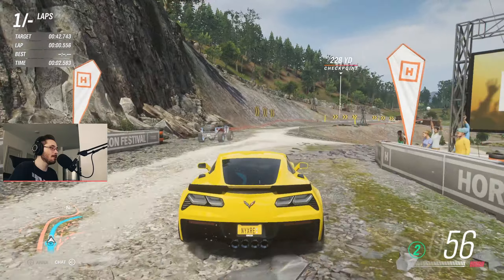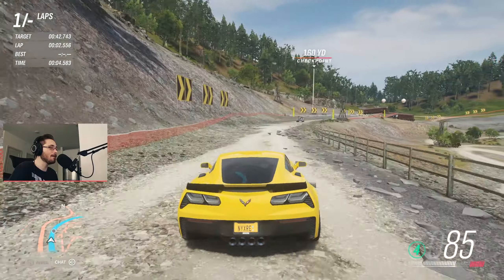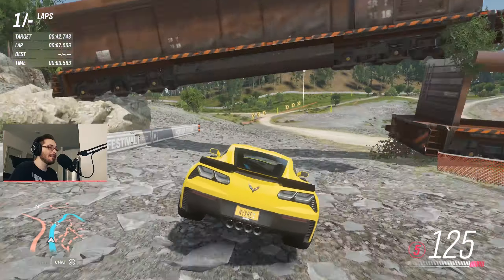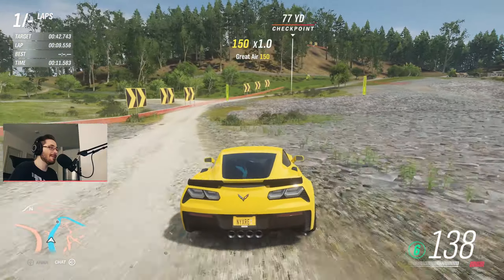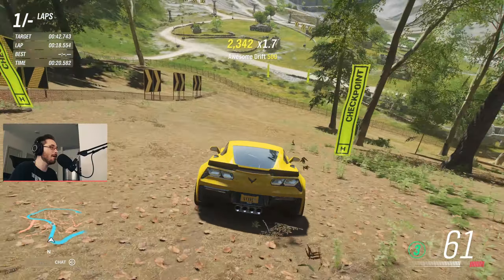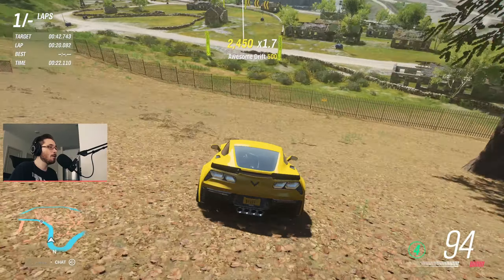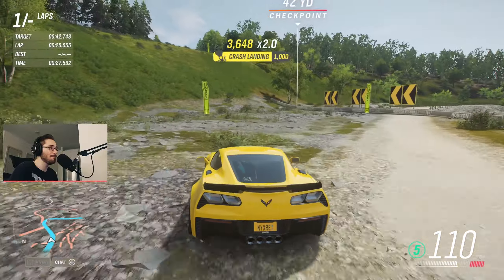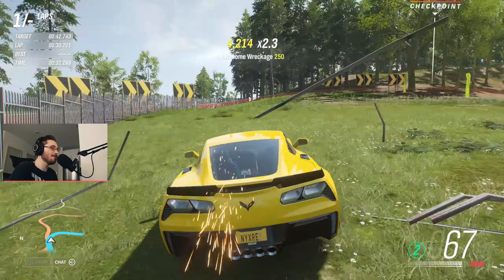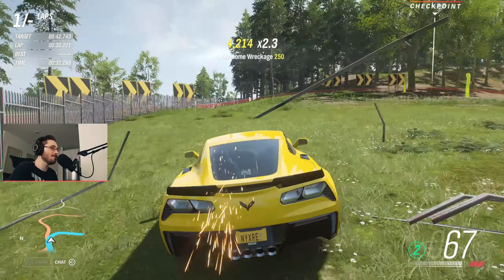So getting started here, the car that we're going up against as a ghost obviously has a head start, so we're going to be behind on the very first lap. The one thing I'd like to point out is that the suspension on this thing is not very forgiving, so that is probably going to be the ultimate downfall. That is also why I've chosen this track, because there is a big giant jump which kind of determines the entire lap at the end. What I've done is I've set the ghost as the 25th best time in the world in S1. We're going to see if I can beat it — I'll give it about 10 to 20 laps.